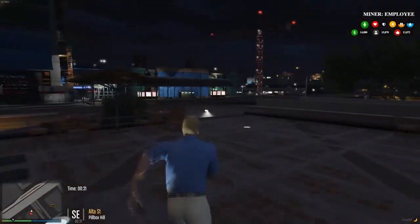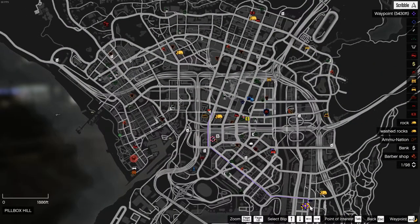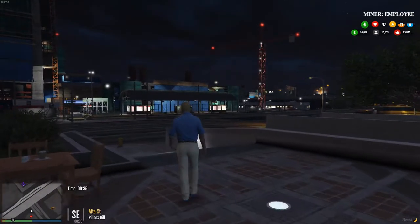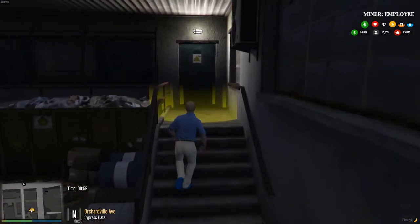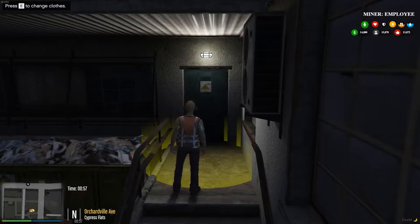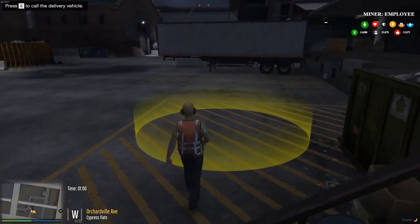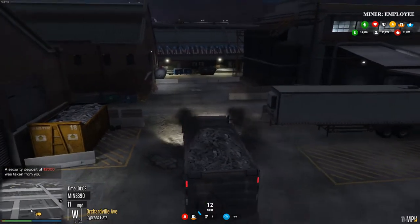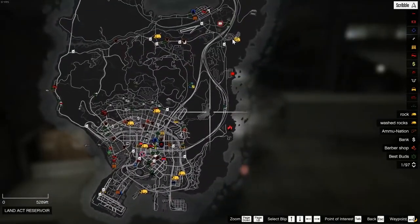Let's head over to the locker room first — you always have to go to the locker room first. Here's our locker room: grab your workers clothes, then grab your vehicle. Now we've got to go all the way up to the quarry.